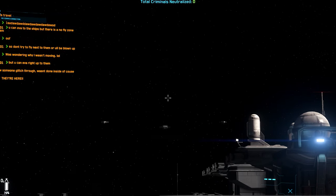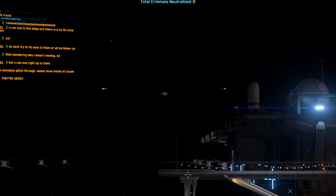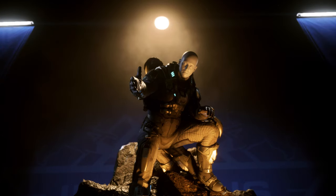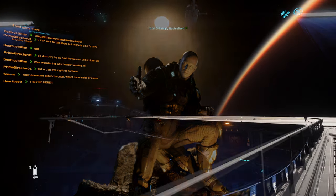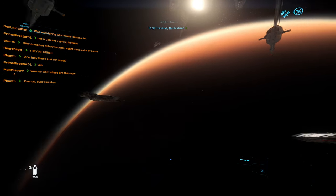This is Invictus Launch Week, where the UEE Navy — United Empire Earth — comes in and gathers all the new Navy recruits, wide-eyed greenhorns, and they get shipped to another system where they can do all their training.